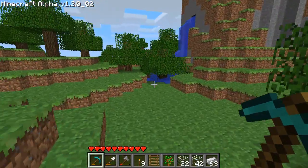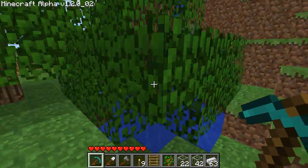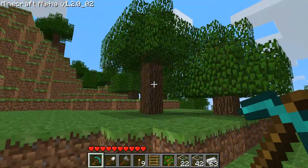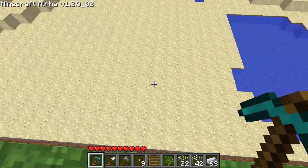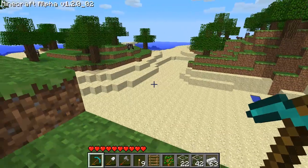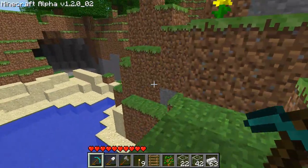Hey, is that a tree growing in water? I didn't know that could happen. That's pretty cool. A bunch of trees over here. Look, sand — a lot of it. This would be perfect for sand mining. There's a cool kind of cave over here, let's take a look at this.